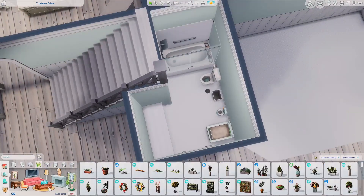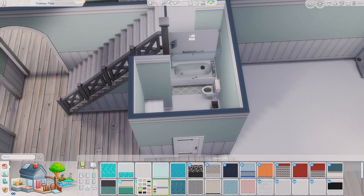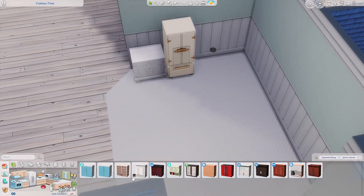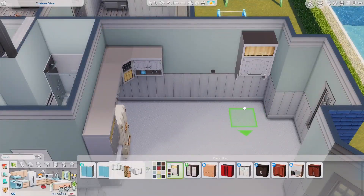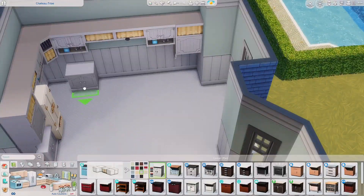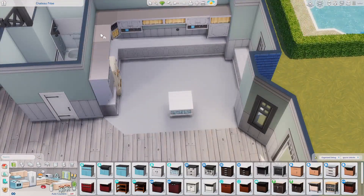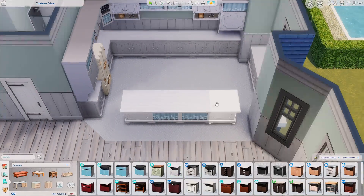It's a 40 by 40 lot and the house originally takes up about 75% of that lot space, or at least it feels that way. I did shrink it down a few tiles from the back and the sides, but I still struggled with it. It did eventually come together in the end, but it almost beat me — I almost quit a few times because it's just so big.